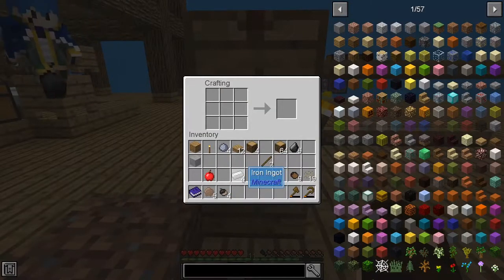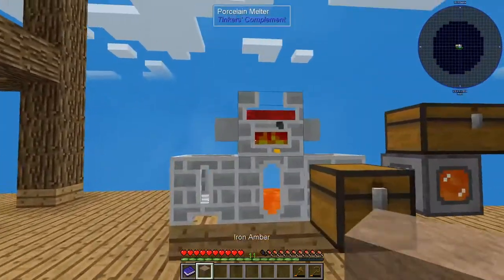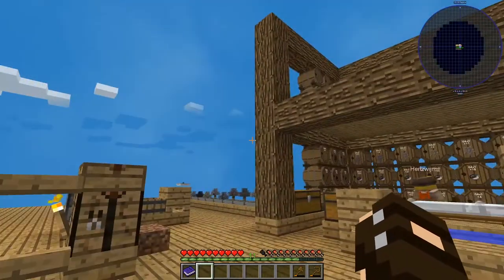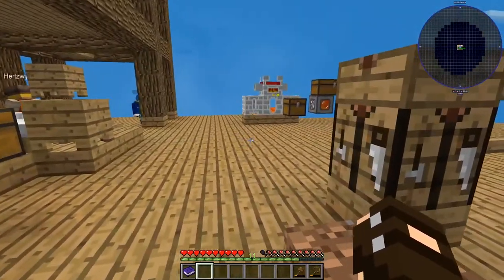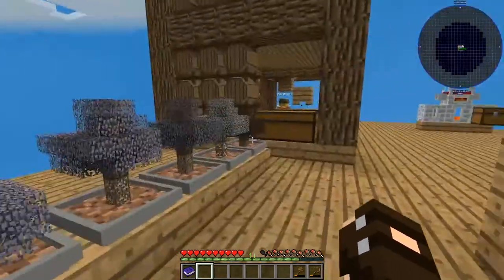I'm gonna be able to make two more hoppers at least. Can I add nine? Yeah, two. So I guess that would be clay and coal? I think coal is a good idea. Actually, we can use lava as a fuel.